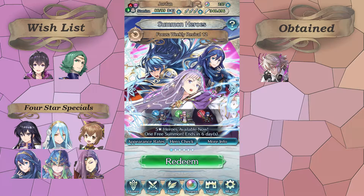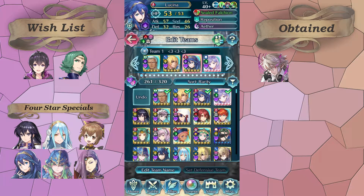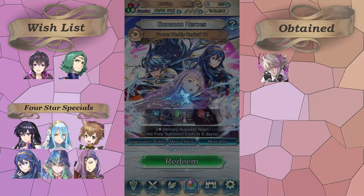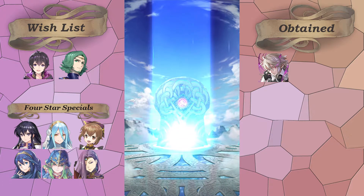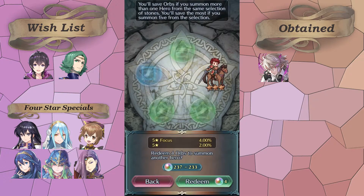Today we have Weekly Revival 12. On my free summons here I'm going to be going for Original Lucina — I'm hoping to eventually plus 10 her someday. Mine is at plus 5 and I'd really like to show her off a little bit. I might do some pulls off screen, but I'll just see if I get any reds. Just one red, so maybe I'll get lucky on my free summon. I usually get kind of lucky when I pull for Lucina. Nope, just a three star — disappointing. But I guess there's Wings of Mercy, which isn't bad, but still disappointing.